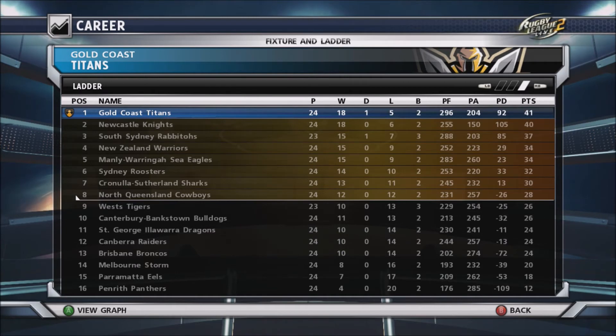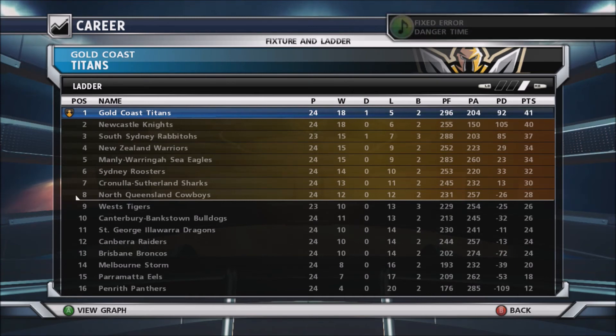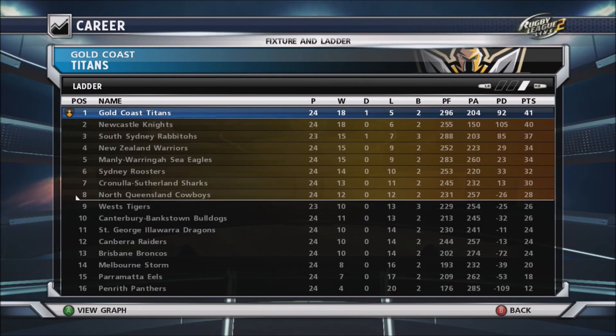One last look at the ladder — the Gold Coast Titans are the 2013 NRL minor premiers, just scraping in. If that draw against Souths hadn't happened we'd have been second. Elsewhere, the Panthers pick up the wooden spoon with only four wins, Melbourne surprisingly struggling in 14th, and the Broncos — my team — in 13th. We're going to leave it there and get started on the finals, where we'll be taking on Odd1X's Warriors yet again. Hope you enjoyed this video, have a good one.